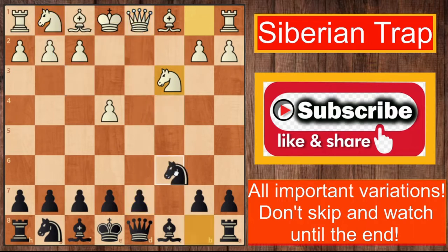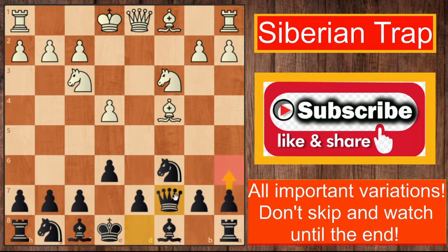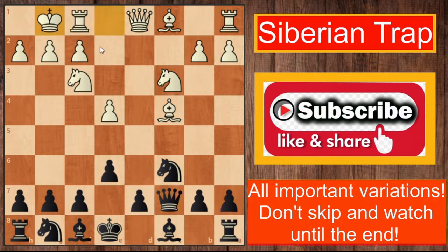Black continues development with knight to c6, white develops his knight to f3, then e6, bishop to c4. Black plays the good move queen to c7 — the queen is well placed here and after e6 it has nothing to worry about. White castles with the plan of queen e2 and rook d1 next. Black plays knight to f6, developing another piece.